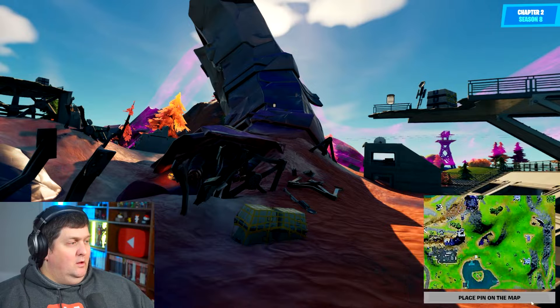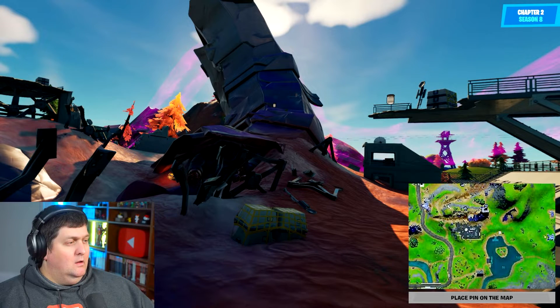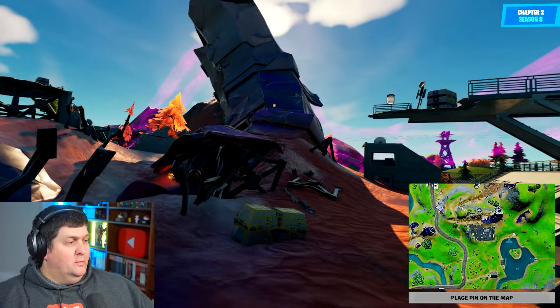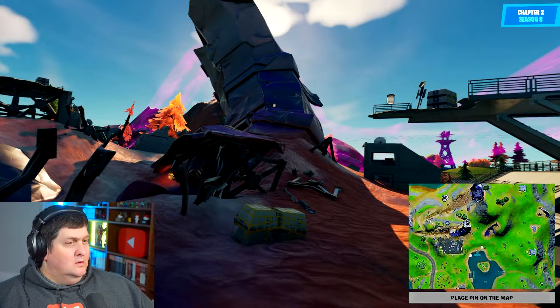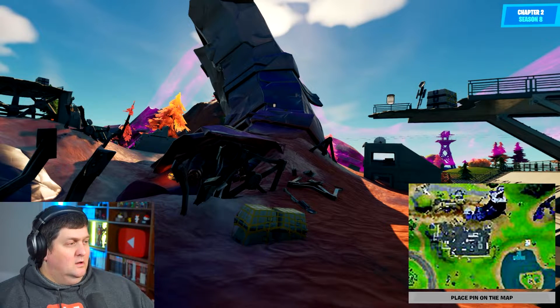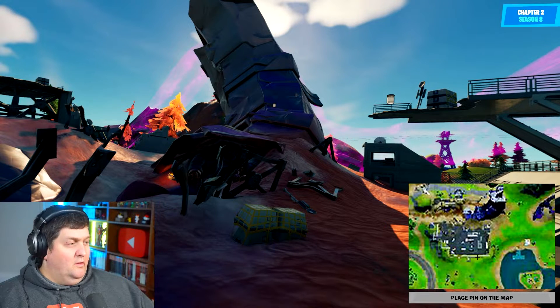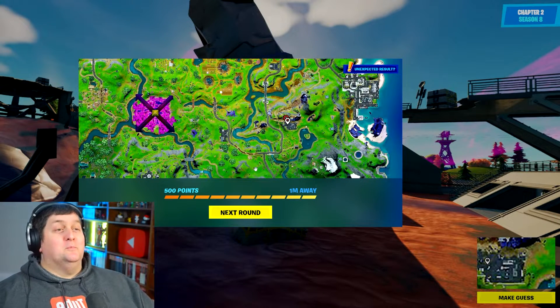The power lines run this way, which means we've got to be here somewhere. We've got to be looking that direction. So I'm going to guess we're about... there's a building — that's the main building, well, that's the remains of the main building there. That's the broken one. I think we're about here. One meter away! Oh, that wasn't bad.